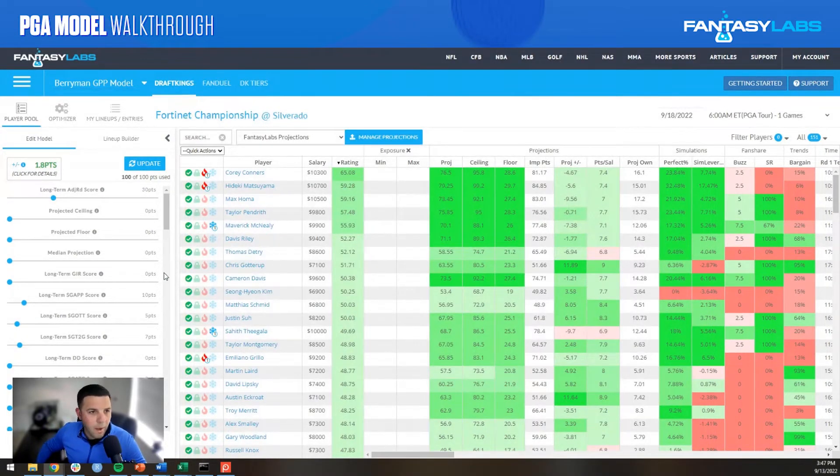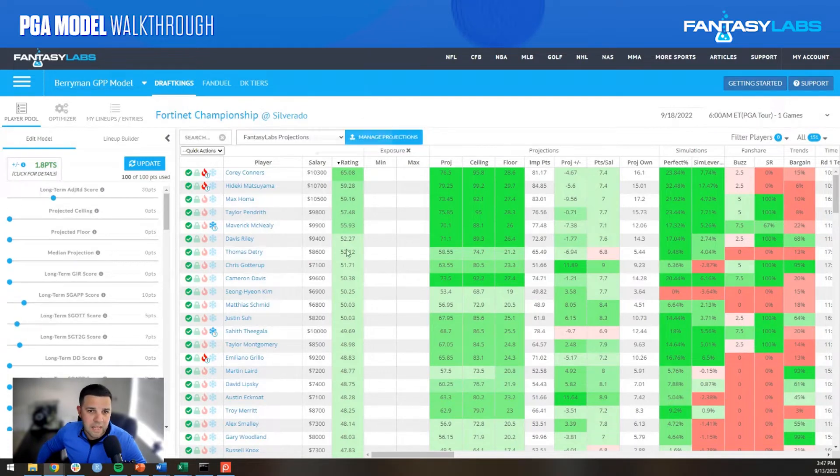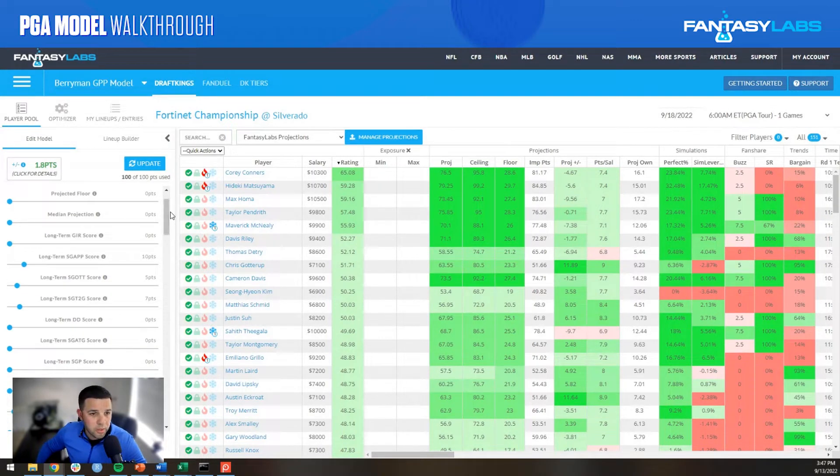Moving on to how I'll be adjusting the model this week — if you're unfamiliar with these videos, every week I put together a custom model within the Fantasy Labs models tool that you can copy yourself and adjust. I weight certain stat categories that I find predictive for the week, giving me a model rating in this column. For this week, the model is reflective of the graph I just showed — really focusing on all-around play, approach, off-the-tee, tee-to-green, and birdie-or-better percentage, since we'll need golfers that can score with a winning projection of 18 to 21 under par.